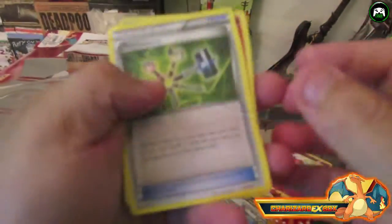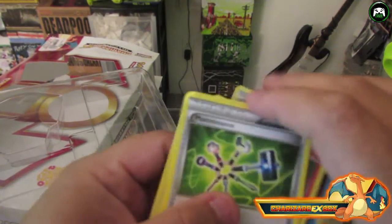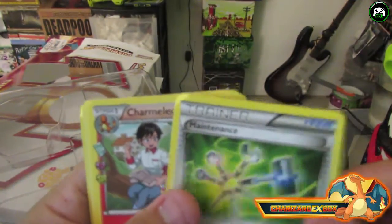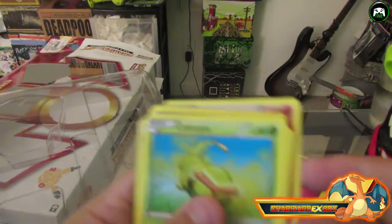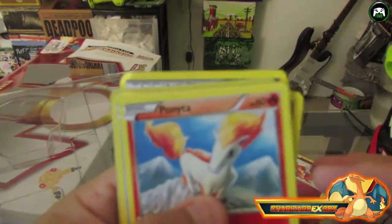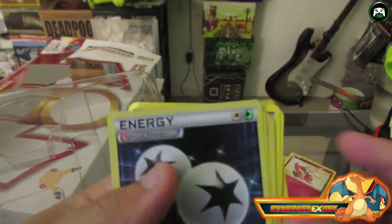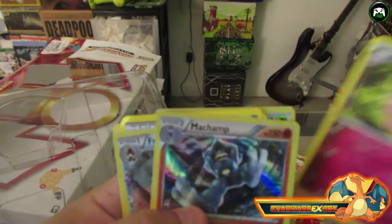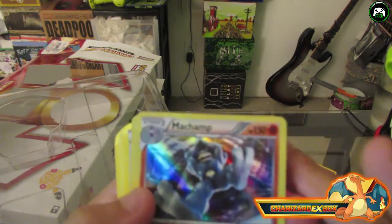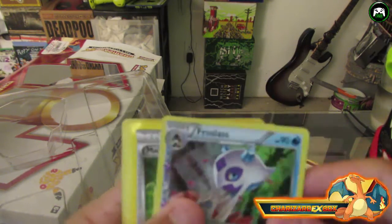In the second pack we have a Trainer card — Maintenance — a Charmeleon, Caterpie, a Clay Fairy (we got a Clay Fable in the other one), a Ponyta (we got a Rapidash in the last one), another magic card, a reverse Special Energy card, another Clay Fable, and then a holo Machamp card — 150 HP with Machamp Crush — and then a Frostlass, another holo card.